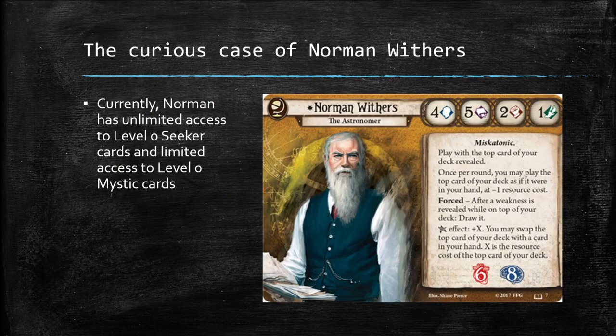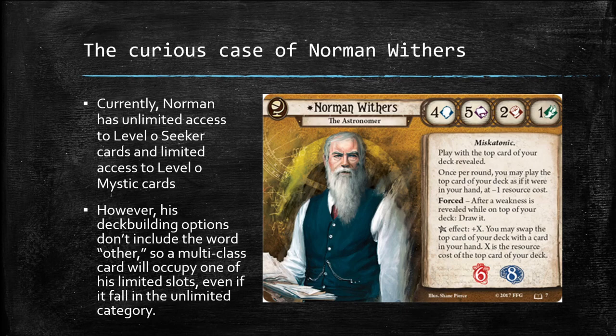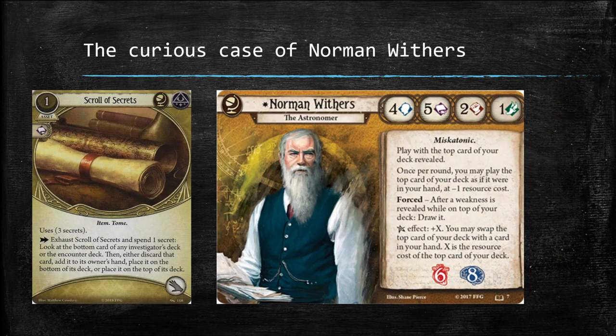That brings us to the curious case of Norman Withers, a Seeker investigator originally released as a promo in the Ire of the Void novella. Norman is the odd man out when it comes to multi-class cards: he has unlimited access to level zero Seeker cards and limited access to level zero Mystic cards, but his deck building options don't include the word 'other.' This means a multi-class card occupies one of his limited slots even if it also falls into his unlimited category. The most notorious example is Scroll of Secrets — a level zero Seeker and Mystic asset — which counts as one of his five level zero Mystic cards, which is not ideal.